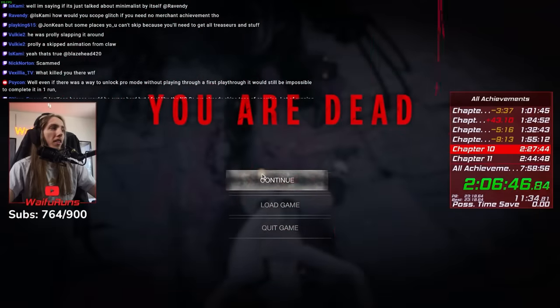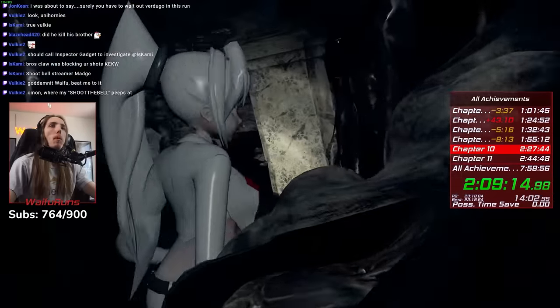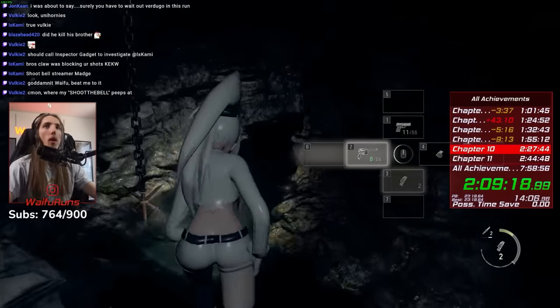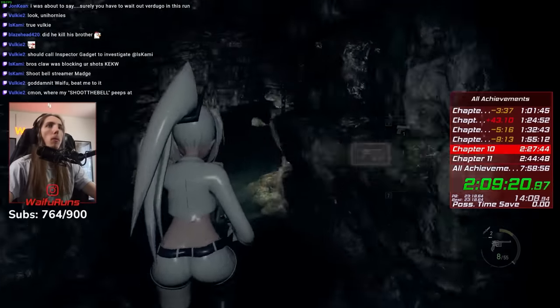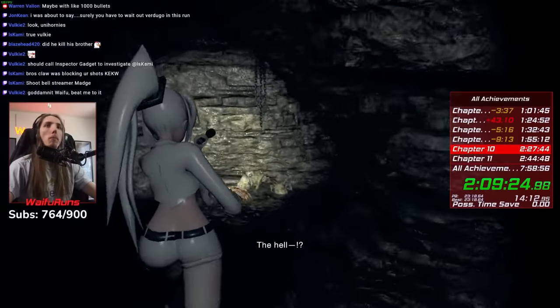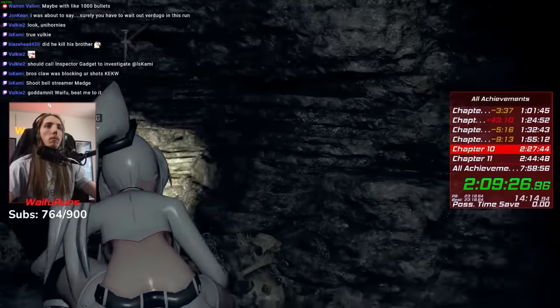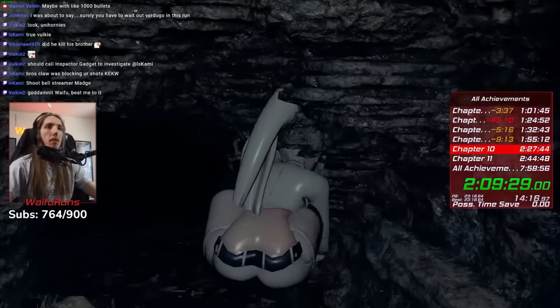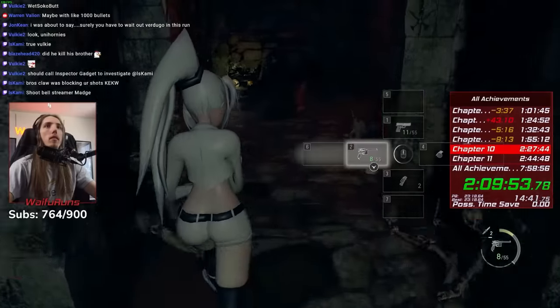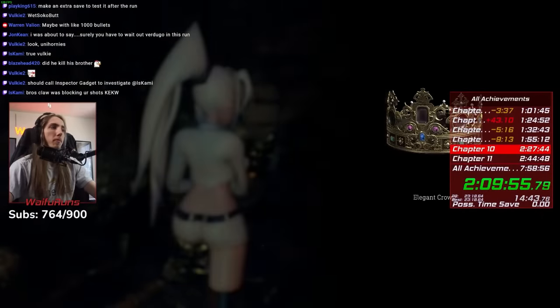After beating them, I can do the only trick in the whole run — the depth nobis skip. If you are not downpatched, you won't be able to do this skip, but that's okay. Just before the merchant, there is another treasure and a Castian.